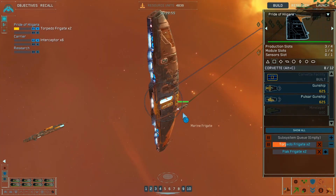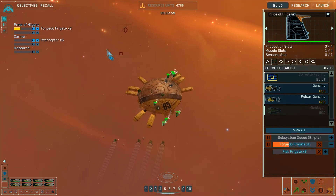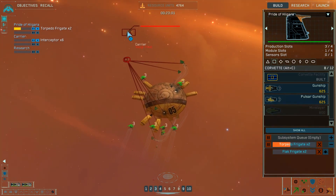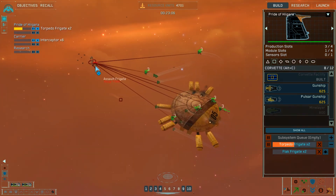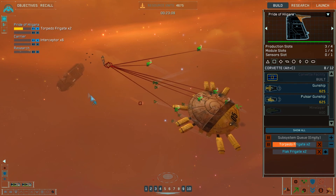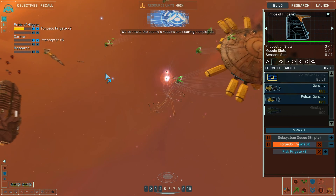Hopefully I'm not wasting my credits. A fighter carrier — attacking capital ship. That doesn't seem that bad. What is that? They got a shipyard. Estimate the enemy's repairs are nearing completion — time is running out.